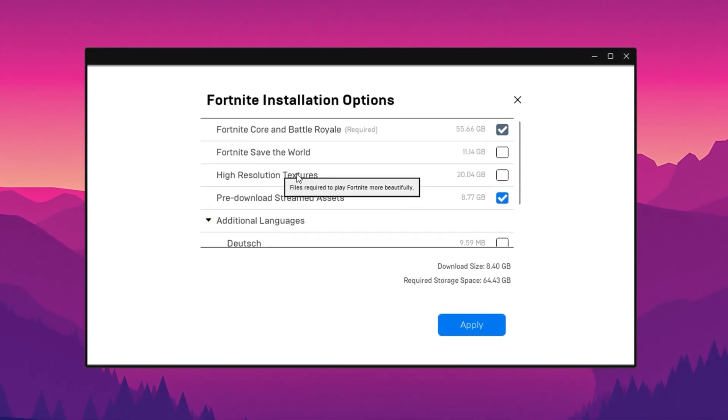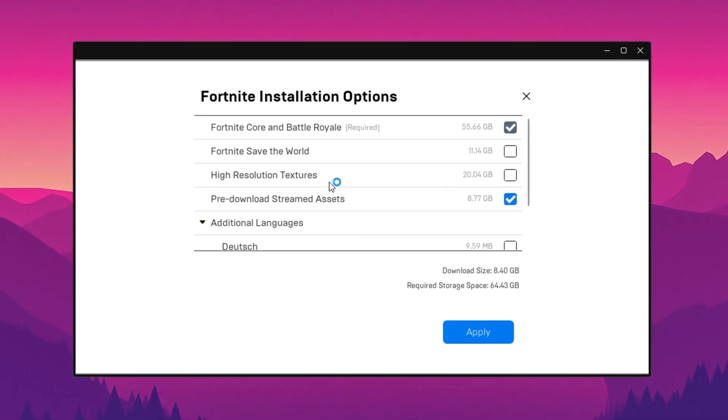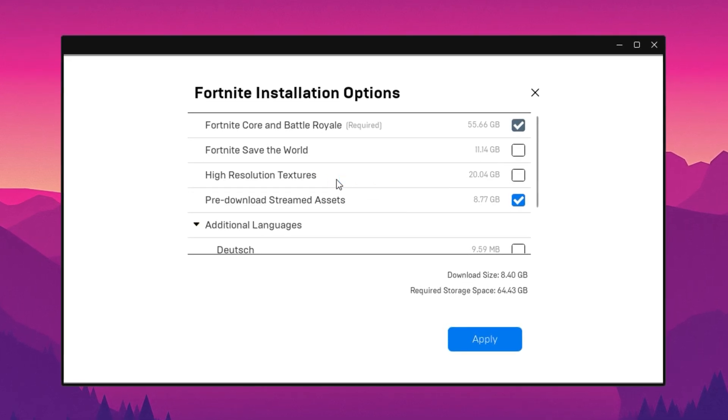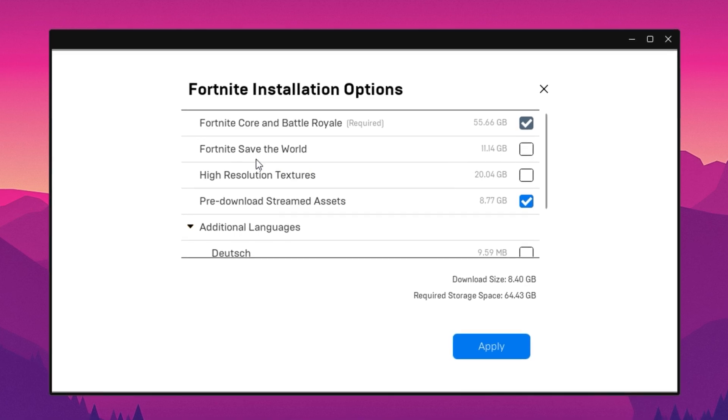High-resolution textures improve the game's visuals, but they can reduce FPS. If you want to boost performance, disable this setting — just keep in mind that your game will look slightly worse. Then there's Save the World, which includes files for a completely separate game mode. If you don't play it, simply deselect it to free up space.